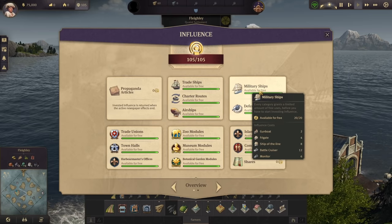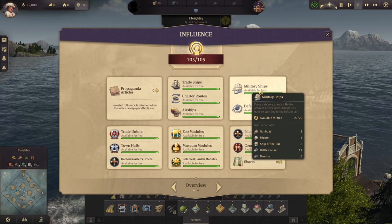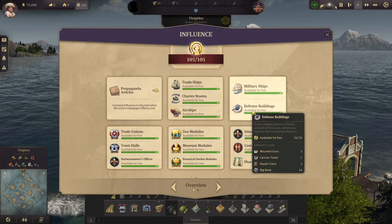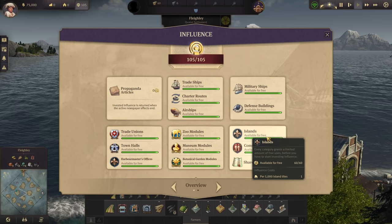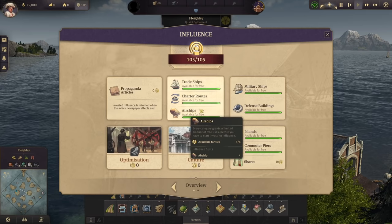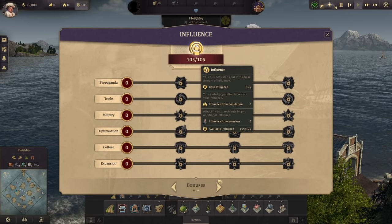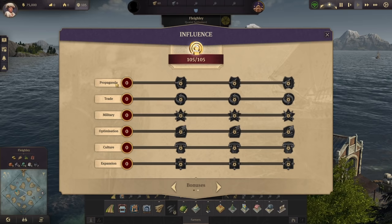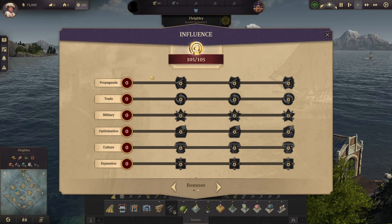There are also categories for defensive buildings, airships, trade unions, town halls, harbormasters, and so on. One of the most important categories is expansion, because clicking through to the milestones screen shows you milestone rewards for spending influence in different categories.